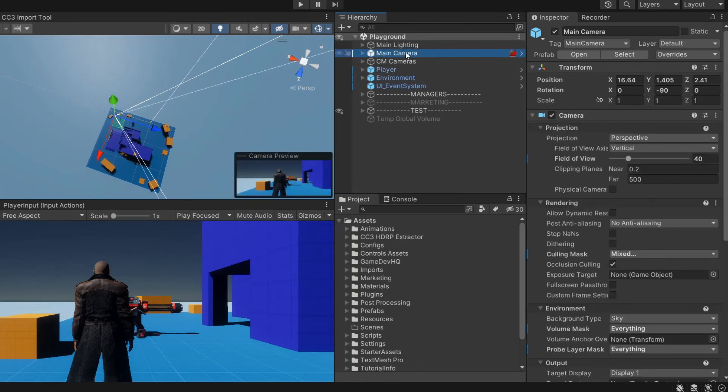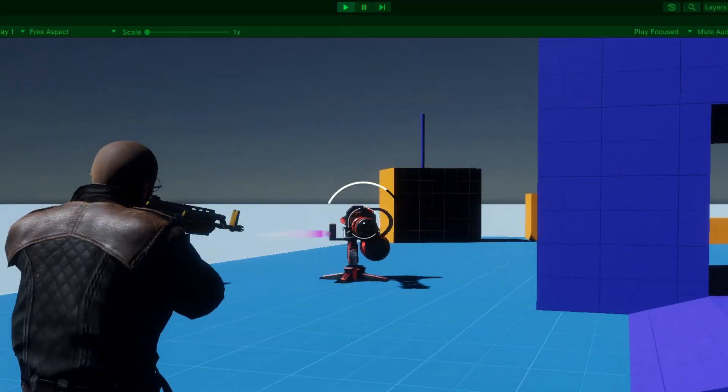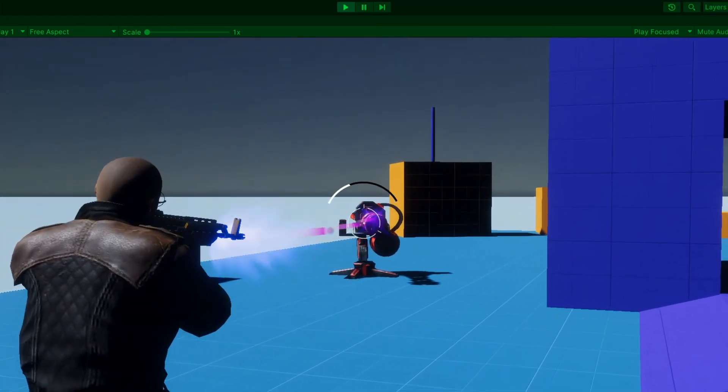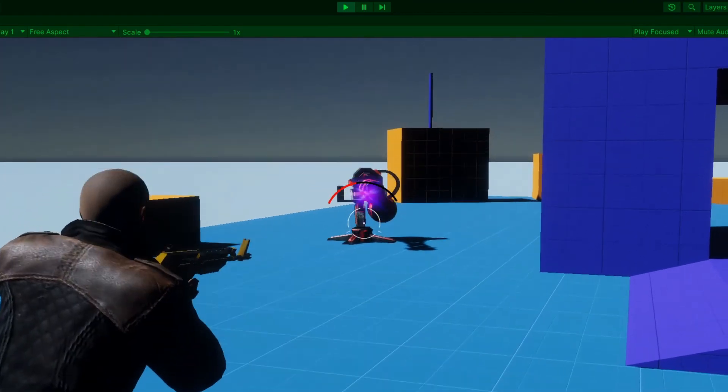On disable, I reset activate focus to false and call the focus method with the same argument so that bullet time is automatically disabled when aiming is cancelled. Before testing, I find my main camera and tick ignore time scale so that the camera moves at normal speed even when the game is slowed down via bullet time — otherwise aiming would itself be in slow motion. I also add some basic UI to visualize the bullet time meter.